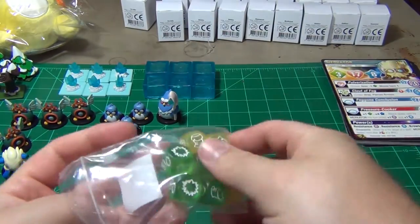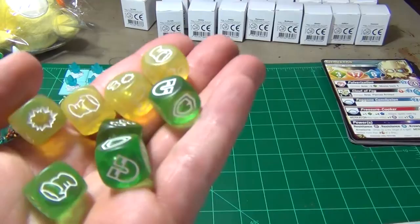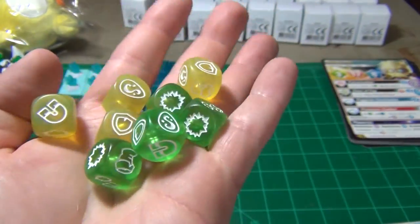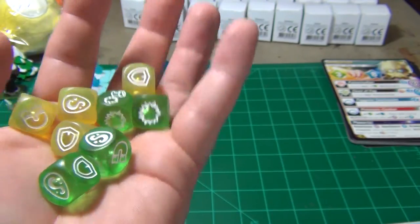We have the dice that came along with this particular Kickstarter — they're clear dice, just in yellow and green. The initial Kickstarter had dice available in blue and pink.